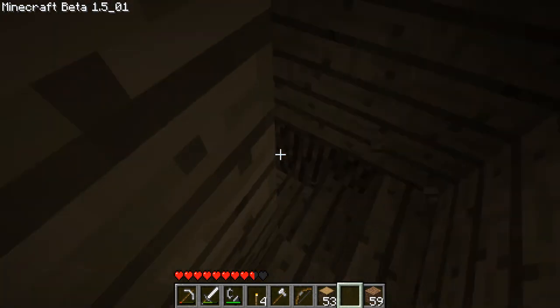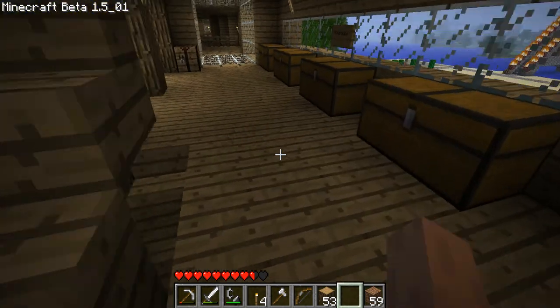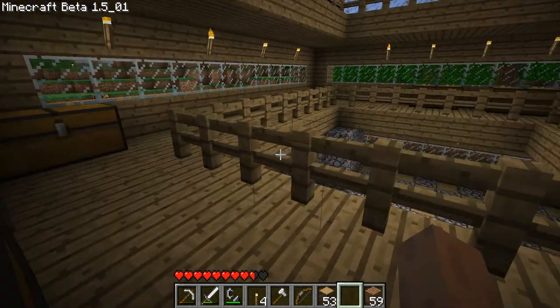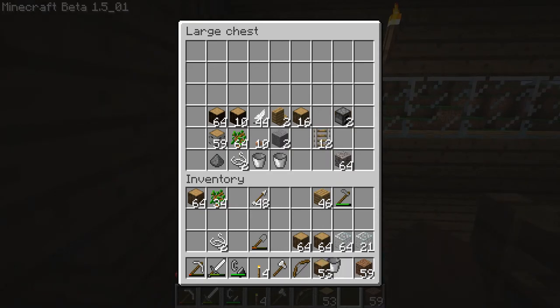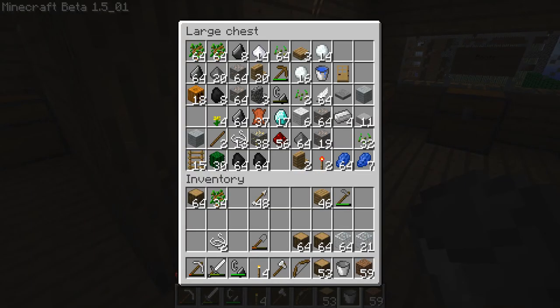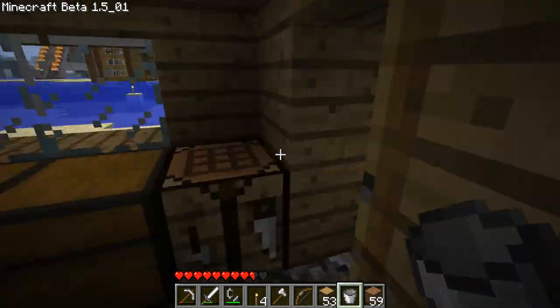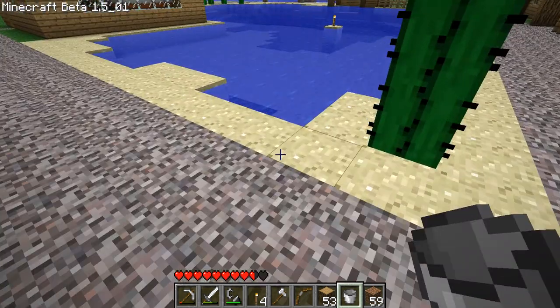Right, so I think I should have some water here. I think it's in the chest down here, actually. Yes, perfect — it'll be that. It's supposed to be for cakes, but I can just make some more. And yeah, let's quickly fill this thing up, and let's get back to work then.